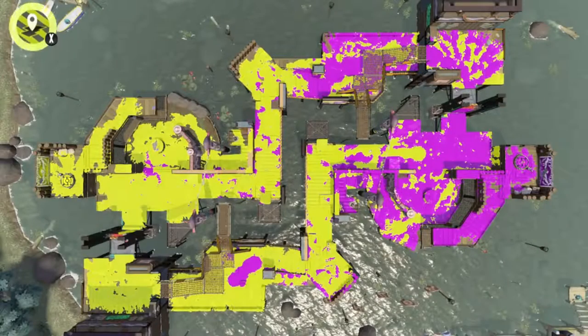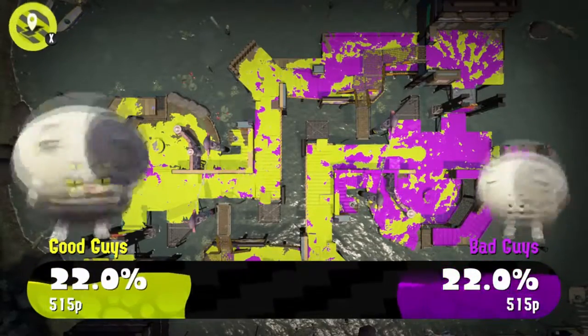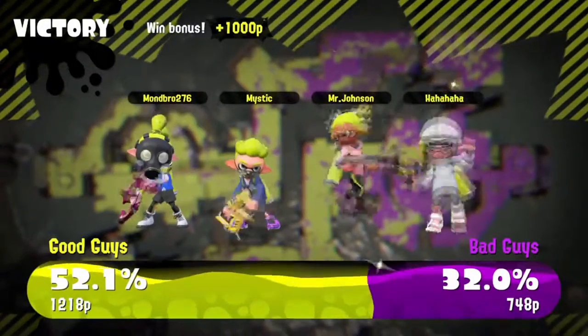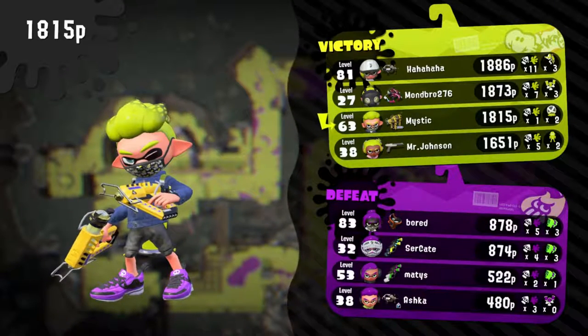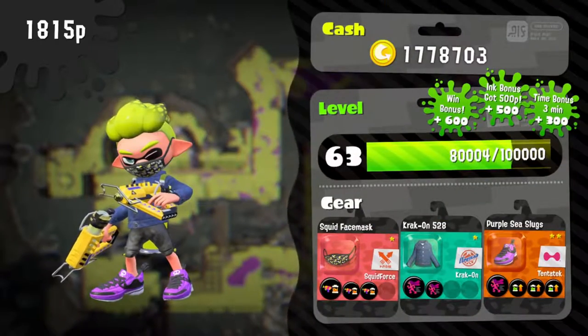Actually there's the Foil Flingza Roller and the N-ZAP — the black and grey one, which I think is the 89. The black and grey one has ink armor as its special. And then the Foil Flingza has suction bomb launcher. So there are some weapons that don't have ink storms.